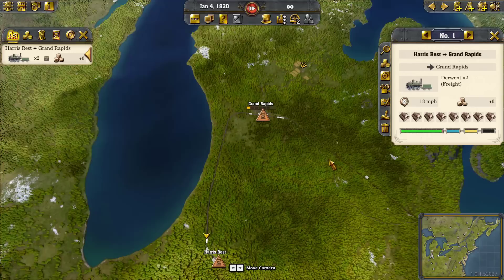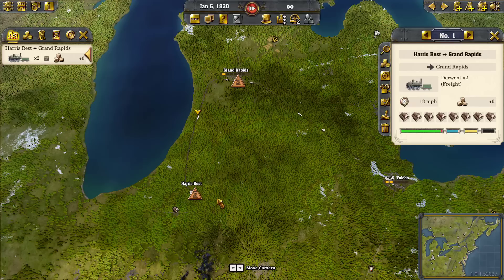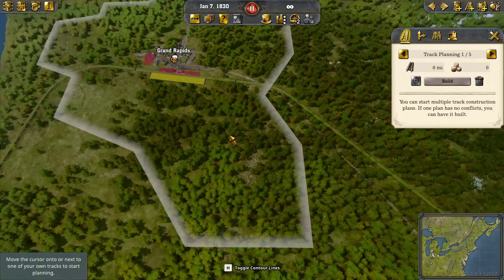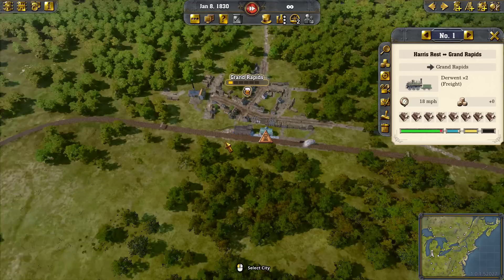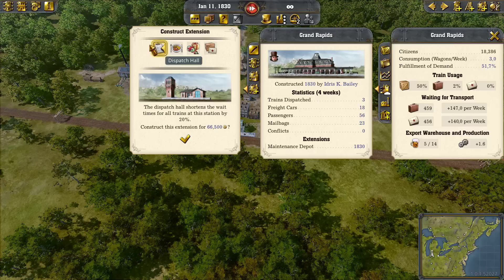Grand Rapids will get lumber supplied to it, but of course nothing will go to Toledo. But what if we wanted to take it to Toledo? In the original game, we would have to run another line to go to Toledo. Now, what we can do is go into Grand Rapids. In both of these stations I put a maintenance depot just so we wouldn't run into any problems down the road. You can have in any station two extensions. You can see them here — dispatch hall, maintenance station, restaurant, market hall, post office — they all have different things.